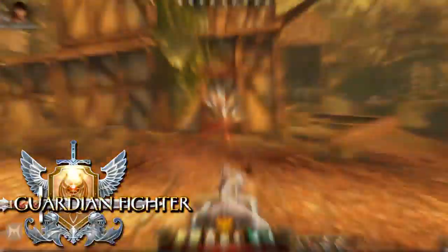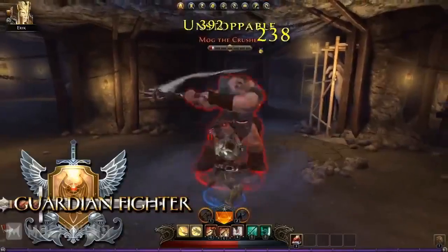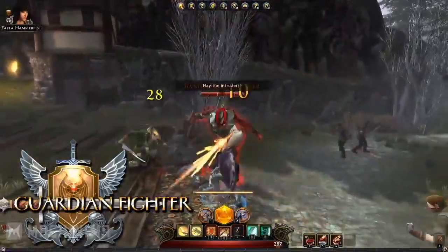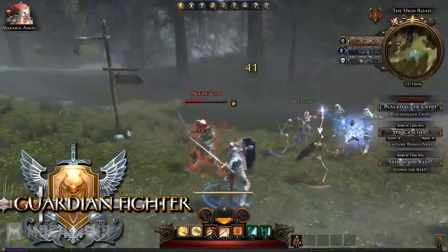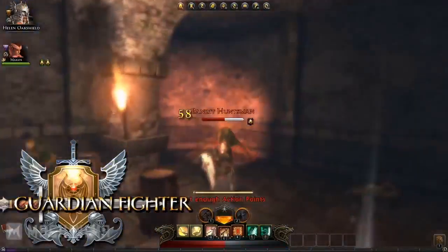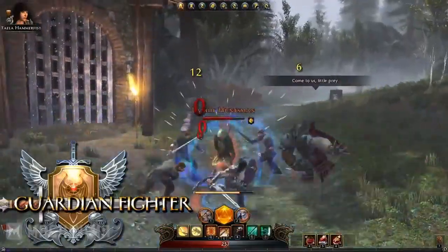The Guardian Fighter is a heavily armored melee class that focuses on absorbing massive amounts of damage. The key to success is knowing when to block and how to time the fighter's abilities based on what an opponent is doing. The fighter can obtain dozens of different skills — these are just a few that are available at earlier levels.